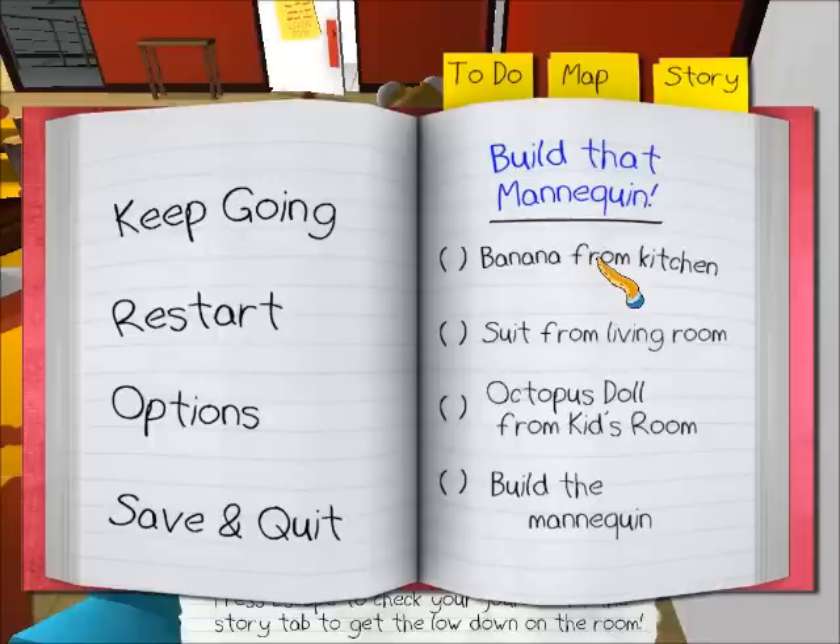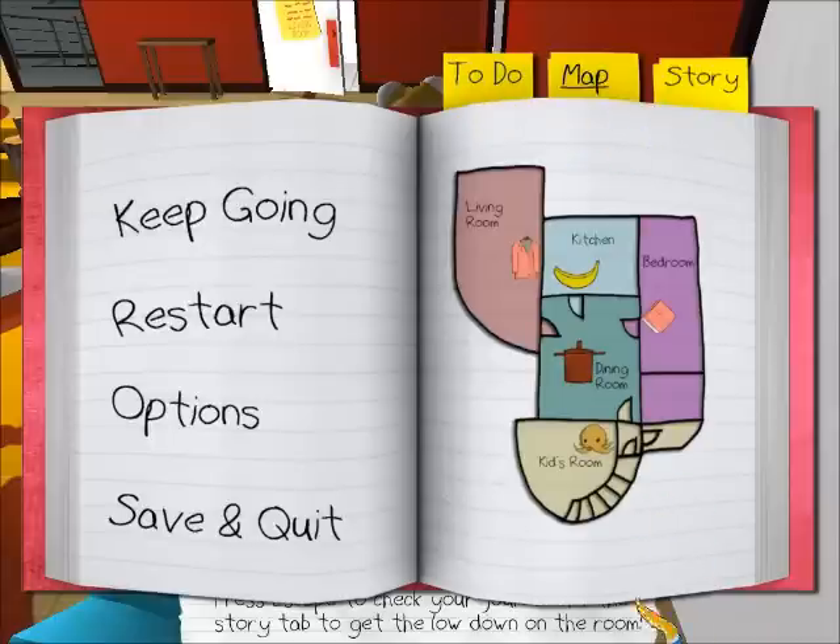Build that mannequin. What mannequin? I need a banana from the kitchen, a suit from the living room, an octopus doll from the kids' room, and I need to build the mannequin. So that's the to-do list. The map — bedroom, that's where I'm at, I think. I walk straight into the dining room. The kitchen is there, the living room is there, and the kids' room is over there. That's the hallway, I guess, but there are no doors to it.